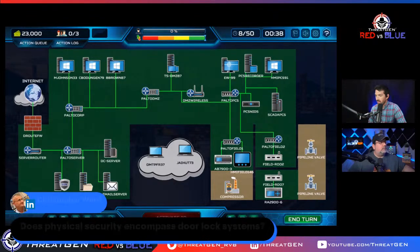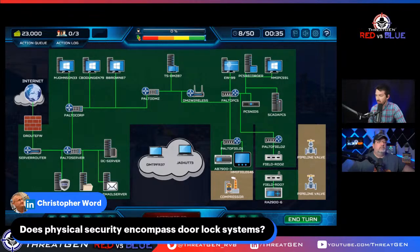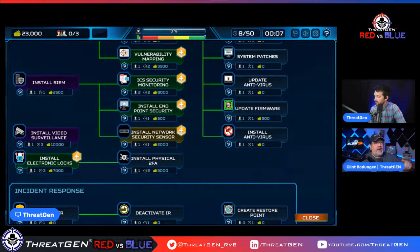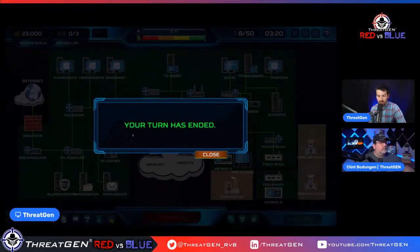Christopher asks whether physical security encompasses door lock systems. Installing electronic locks targets keypads instead of just physical locks. When you move forward and do physical 2FA, that's like a thumbprint plus keypad, or a prox card plus keypad. Our whole team is still working, so we let the turn expire.